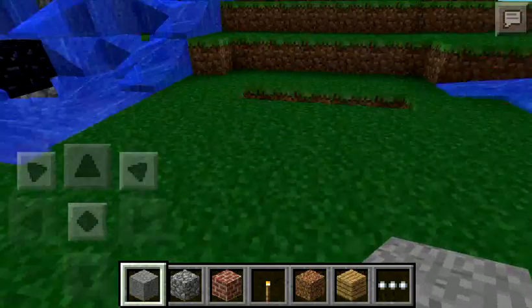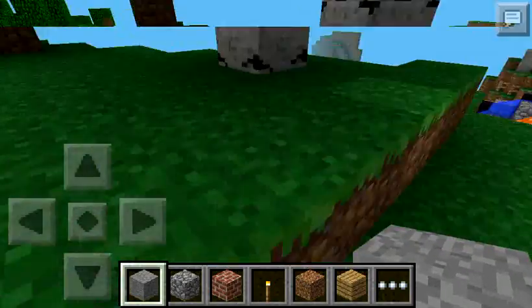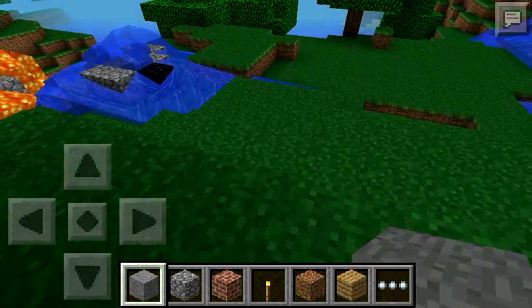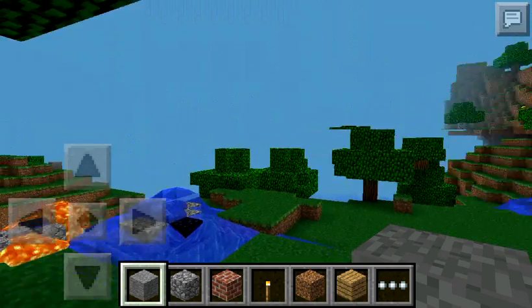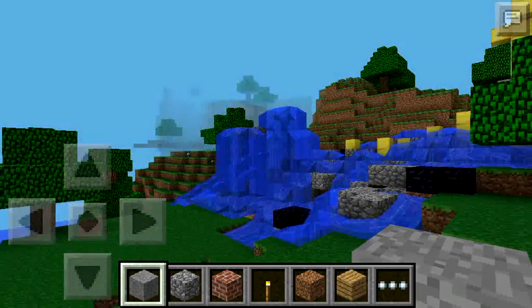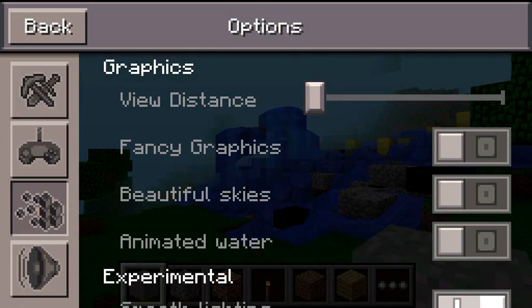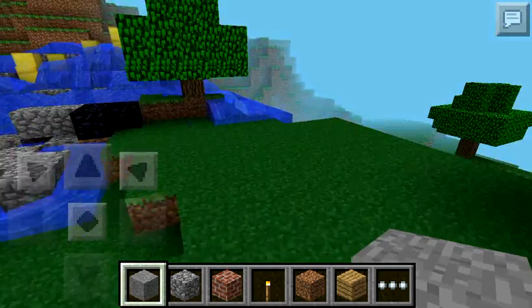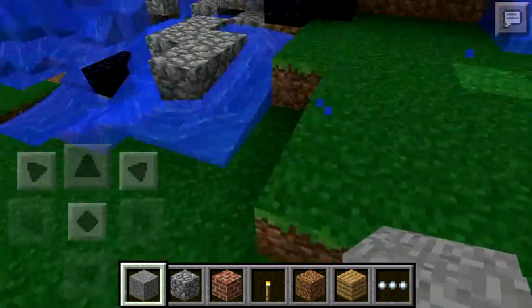The last thing you're going to want to do with the graphics settings is change your render distance. It's probably going to make a lot of difference. So I'm just going to look at low versus far, and your lag should pretty much be reduced all the way.